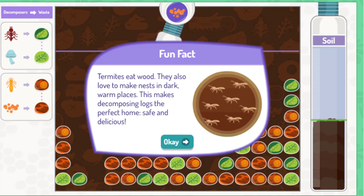Termites eat wood. They also love to make nests in dark, warm places. This makes decomposing logs the perfect home — safe and delicious.